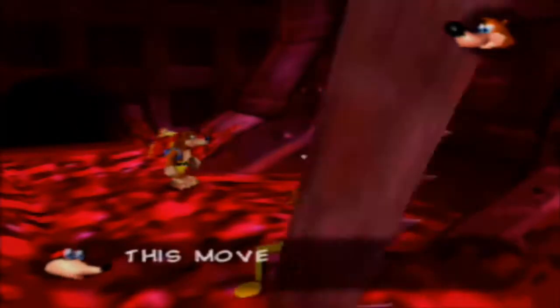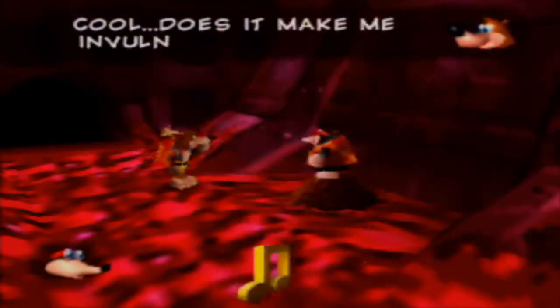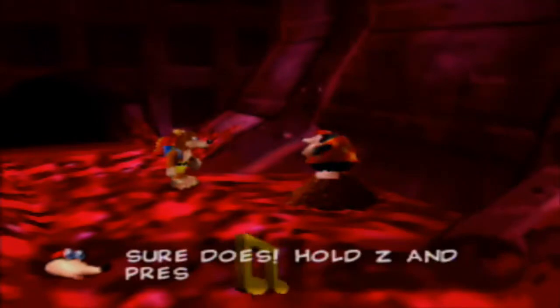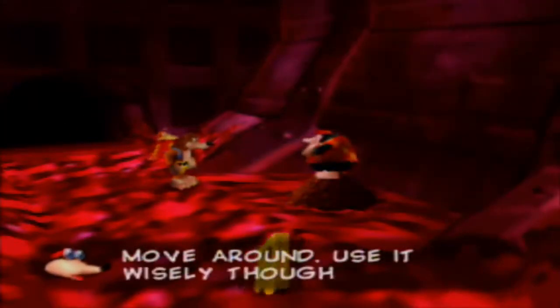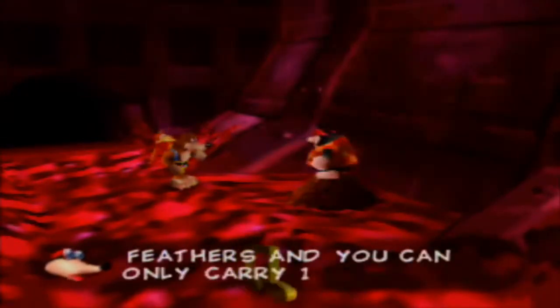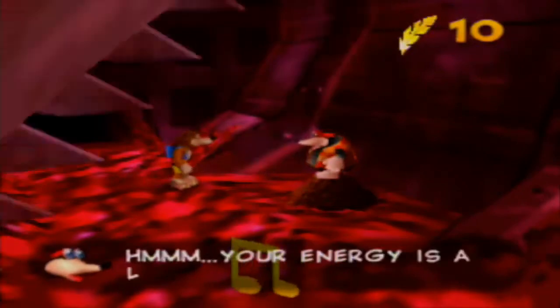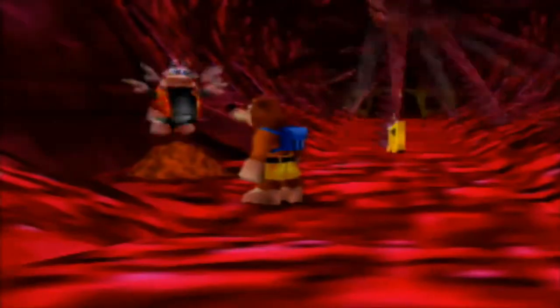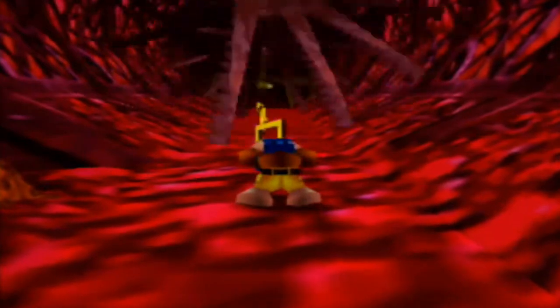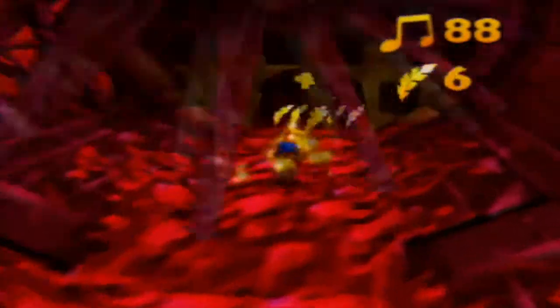So hold on, let's talk to Bottles here. This move uses Beko's wings as a shield against the bad guys. Does it make me invulnerable? Sure does. Hold Z and press the right C button. Keep Z held and use the control stick to move around. Use it wisely though, as this move requires gold feathers and you can only carry 10 of them. Take these five valuable gold feathers. Your energy is a little low. That would be nice, thank you.